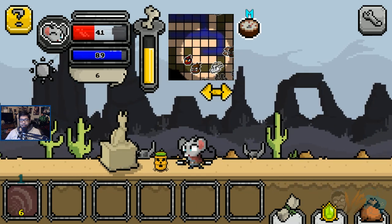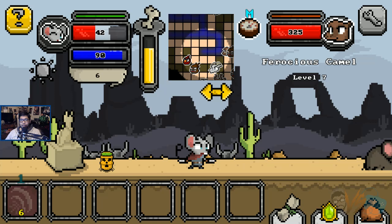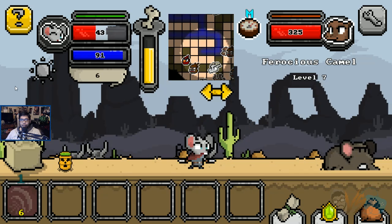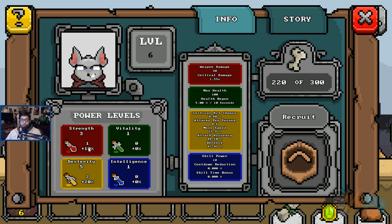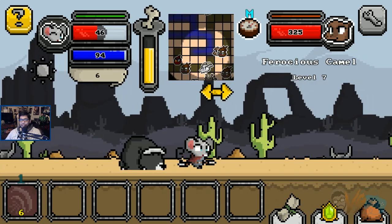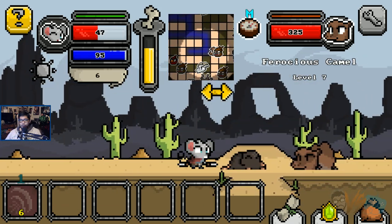What the heck is that — like, poison? That was like a vat of health or something? Yeah, plus 10% strength? I think I just got... okay. I got it. We're stronger now.